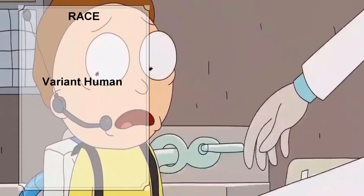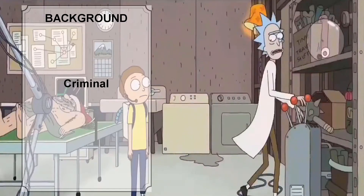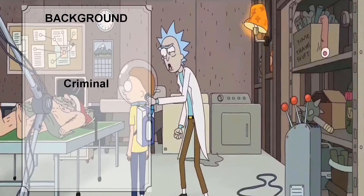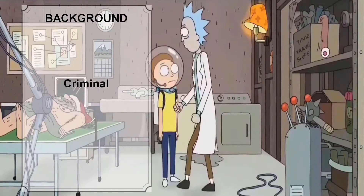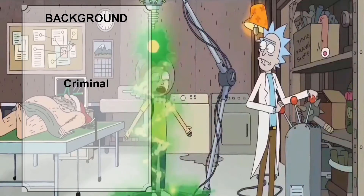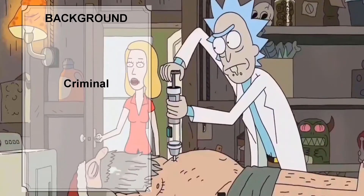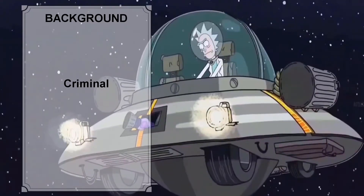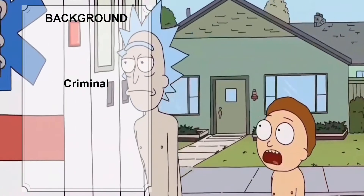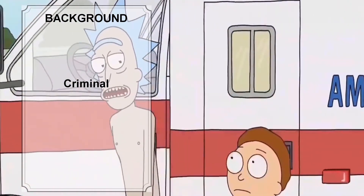If the DM only allows the Baseline Human build, then increase 1 point to each of your ability scores. Now let's get to Rick's background. As Rick is an intergalactic and interdimensional terrorist, arms dealer, and smuggler, we are going to give Rick the Criminal background. With the Criminal background, Rick is proficient with Deception and Stealth, one type of gaming set, and Thieves' tools. Rick also gets a crowbar, a set of dark common clothes including a hood, and a belt pouch containing 15 gold pieces. Rick also gains the Criminal Contact feature, giving him a reliable and trustworthy contact who acts as a liaison to a network of other criminals.